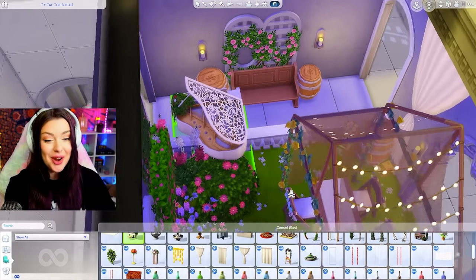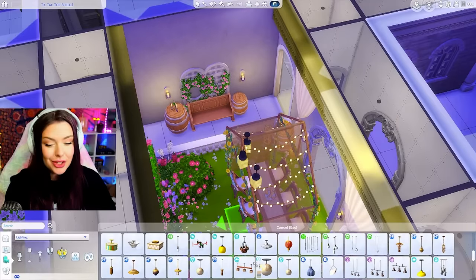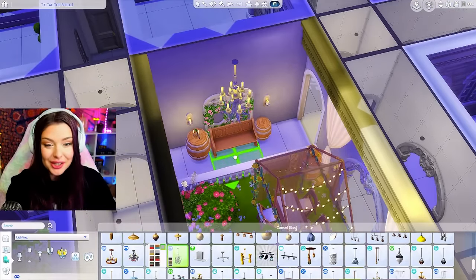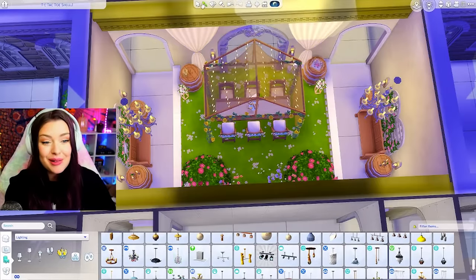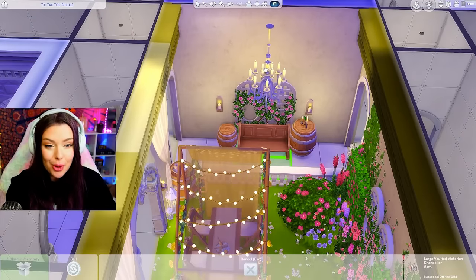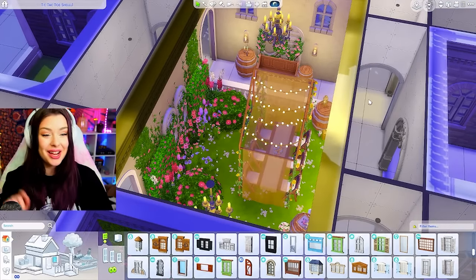Another good option would have been the piano. I do have the tallest wall height on right now, so it's a little tricky to maneuver the high ceilings. I keep going back to this chandelier — this is such a gorgeous piece from Vampires, I've used it in my past three builds. It's so pretty, and I needed it to take up a little bit more room on my ceiling. I just spent way too long on this area — I'm going to move on.